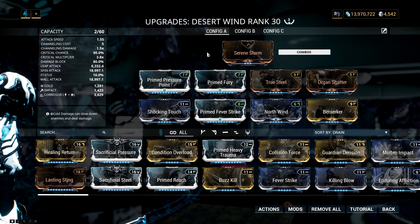As far as the Desert Wind build is concerned, it's the same as before — just a crit build with a ton of attack speed.